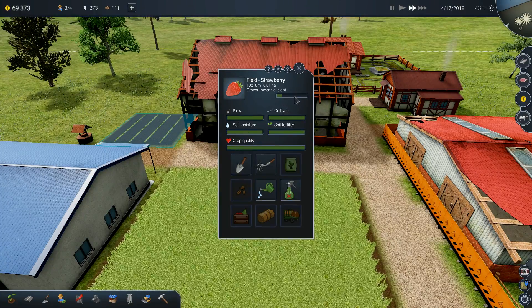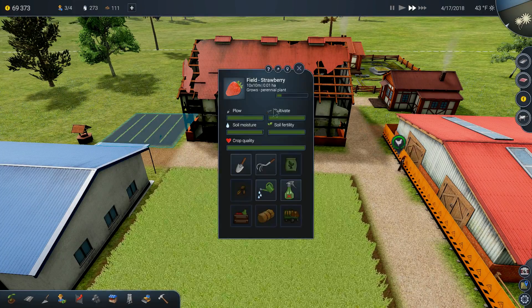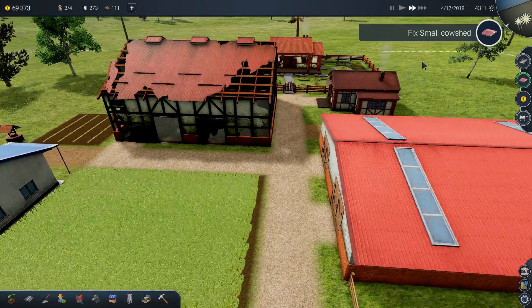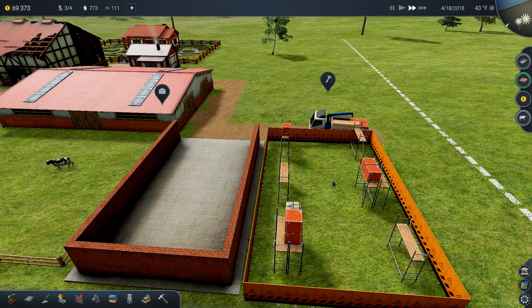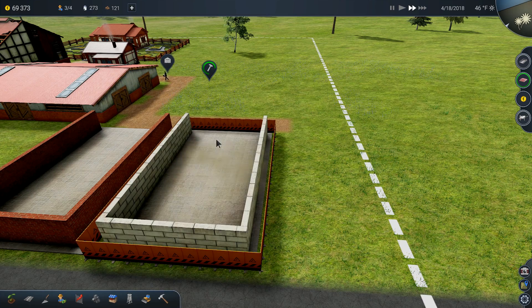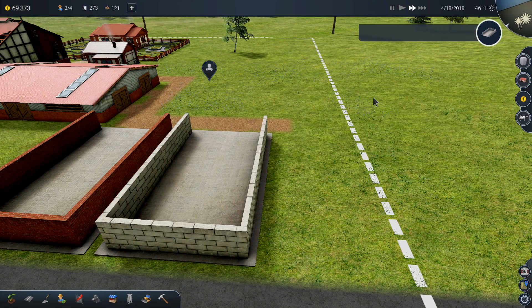The soil moisture and fertility are all fine — we're going to get a great crop. The small cow shed is fixed, and the solid storage is being built — you can see the progress circle going up. We should really take advantage of all that grass.